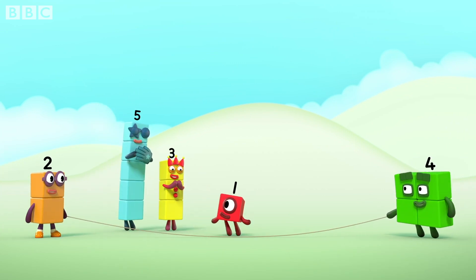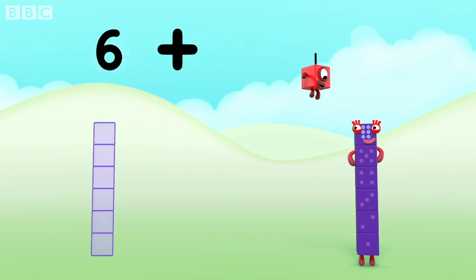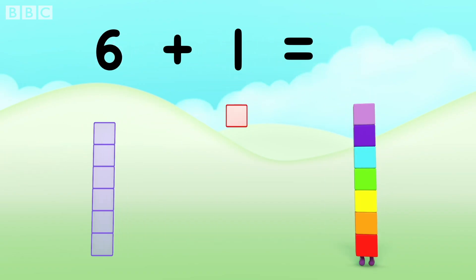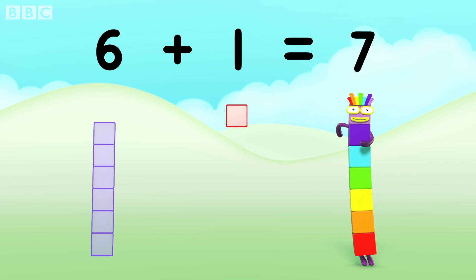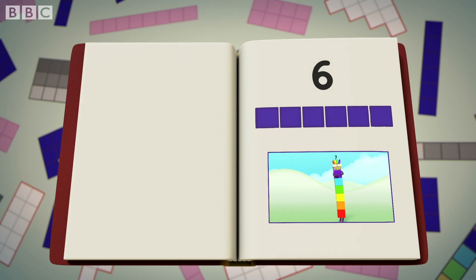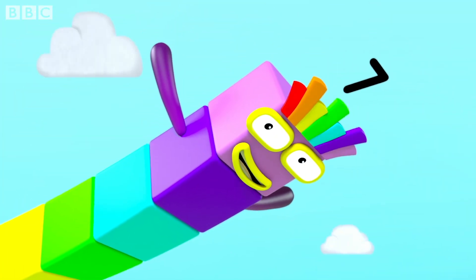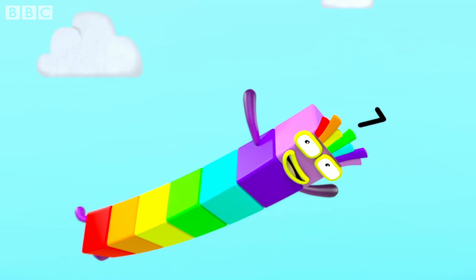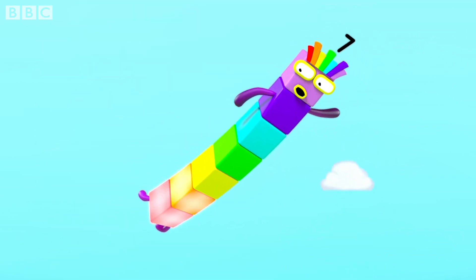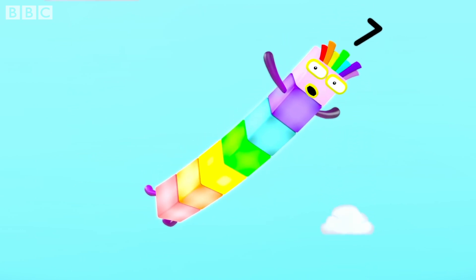Can I join in? Oh, six plus one equals seven. I am seven. And I feel lucky. Chapter seven, falling on my feet. Fancy meeting you up here. That's lucky. I'm seven. I've got one, two, three, four, five, six, seven. Seven blocks.